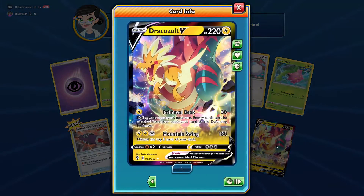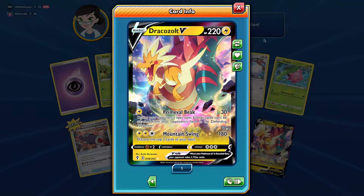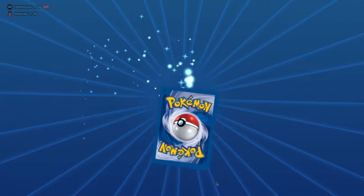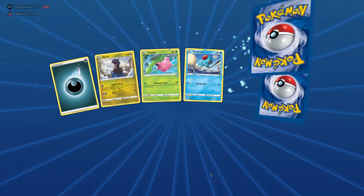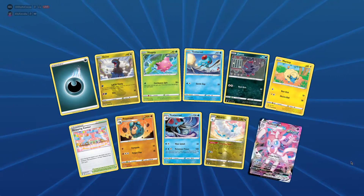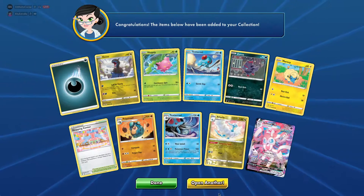And a Dracazolt V - I do believe we have this one in the real cards. Nice, we're actually pulling a decent amount of arts. Double hitter - another reverse Altaria, and a Sylveon V Max! Look how cool - what a cool card. It's like one of the... I mean Sylveon always looks super happy, so she looks kind of angry on this one.